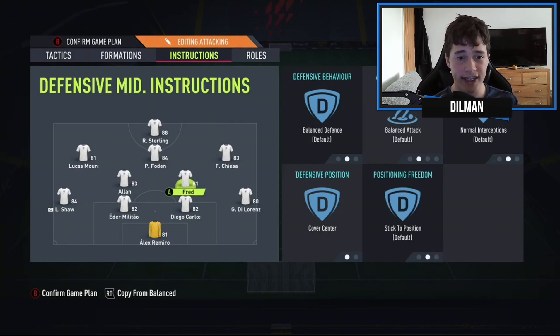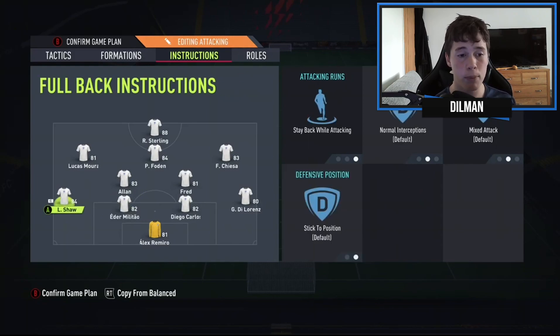The right CDM is our more box-to-box midfielder — default everything apart from cover center. Alan is our more defensive midfielder, set to cut passing lanes, stay back on attacking, default cover center. This gives you one CDM, one box-to-box midfielder, with Alan as the defensive CDM and Fred as the box-to-box option.